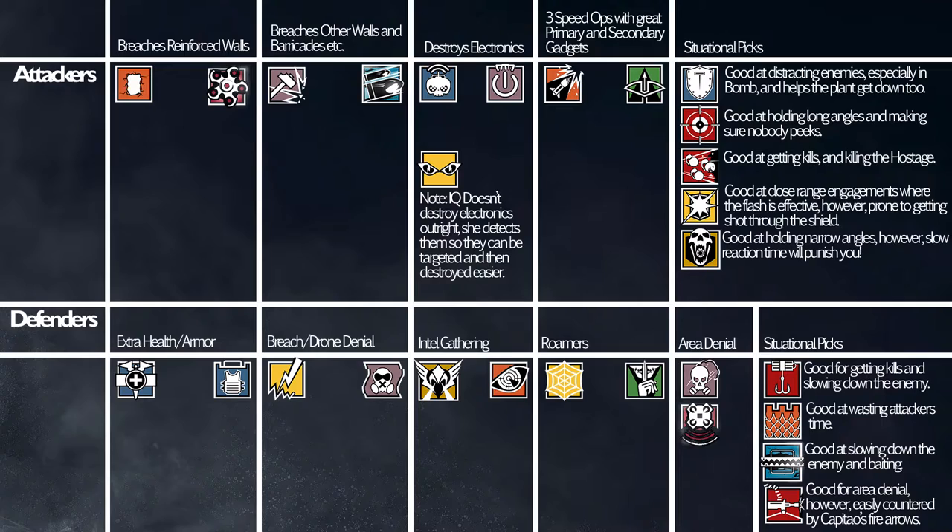Sometimes you only need both — for example on Clubhouse playing Bomb, if you're going to attack Arsenal, you're gonna want to blow open the hatches with Hibana, then use Thermite for the Church Wall. You can combine the two, but that will take up your situational pick, because the other operators are pretty much essential.